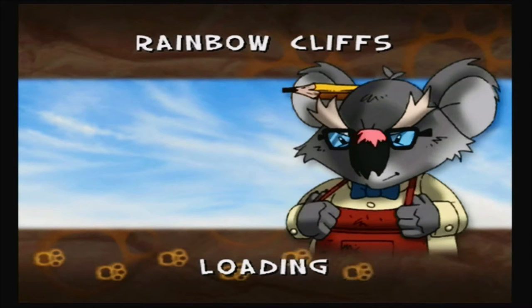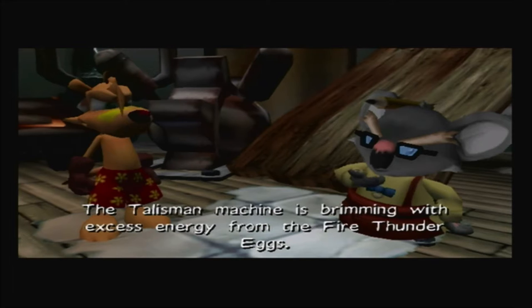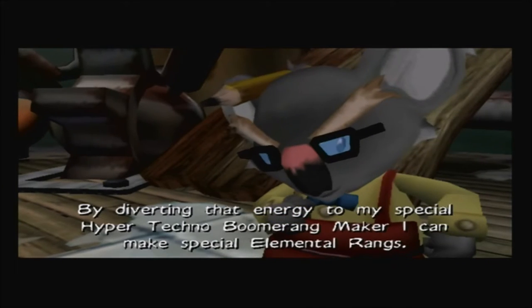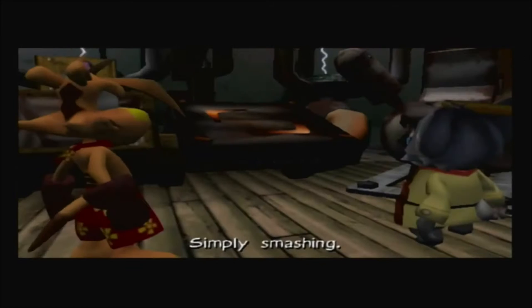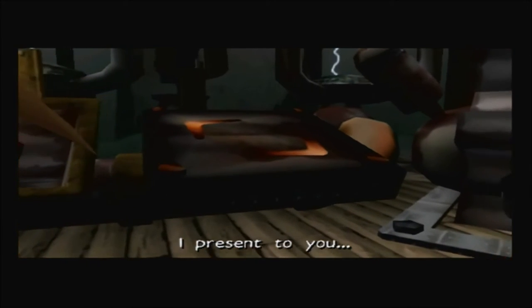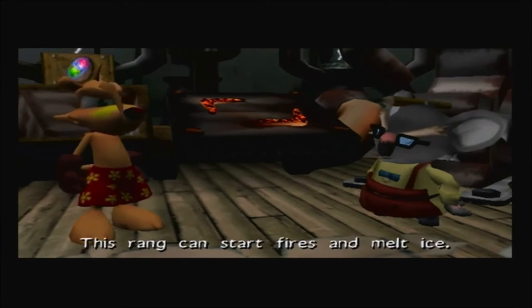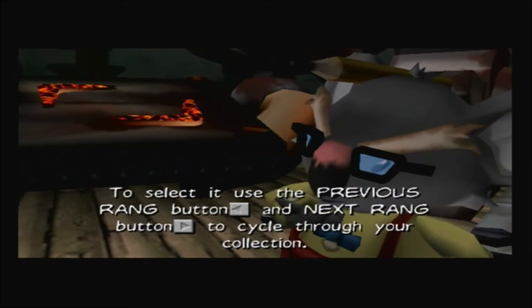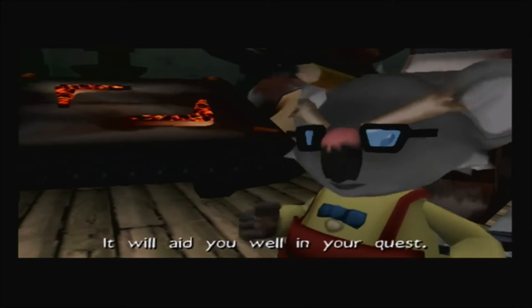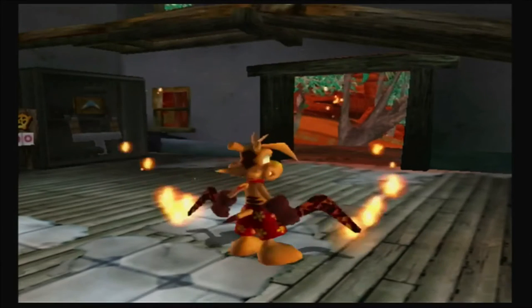I'm going to get introduced to the place where you can get new boomerangs. Julius says: 'I've made a most exciting discovery. The talisman machine is brimming with excess energy from the Fire Thunder Eggs. By diverting that energy to my special hyper-techno boomerang maker, I can make special elemental rangs. Watch. Simply smashing — I present to you the Flamerang!' And we got it — you beauty!